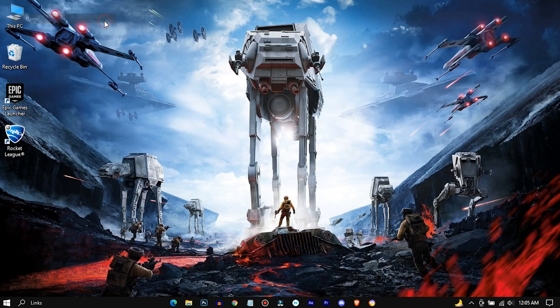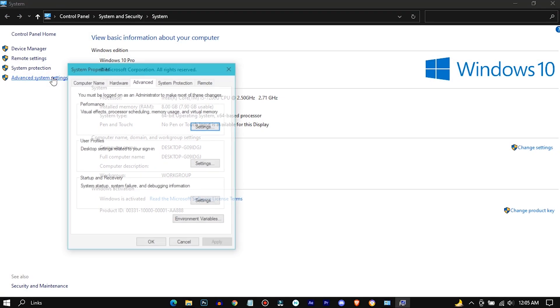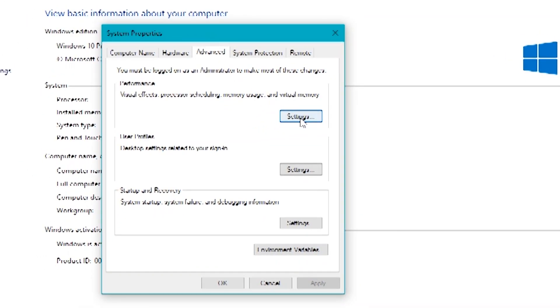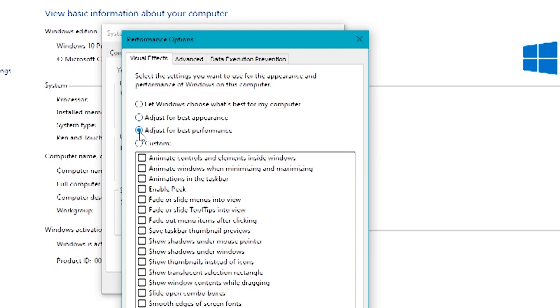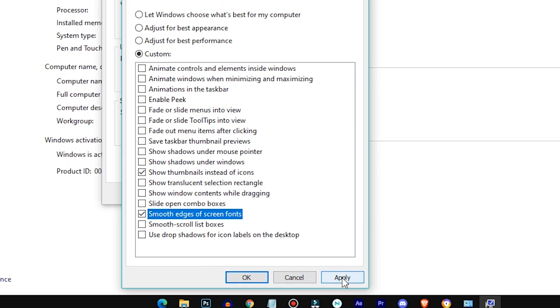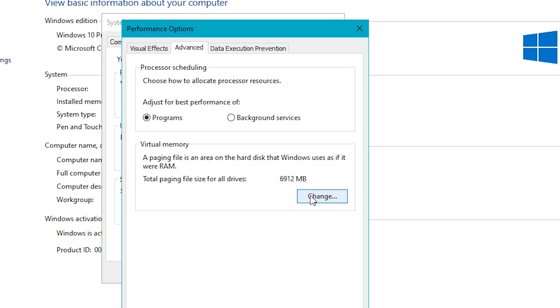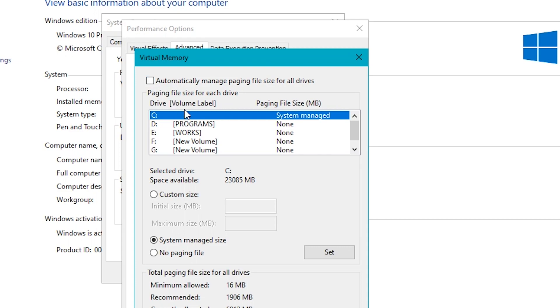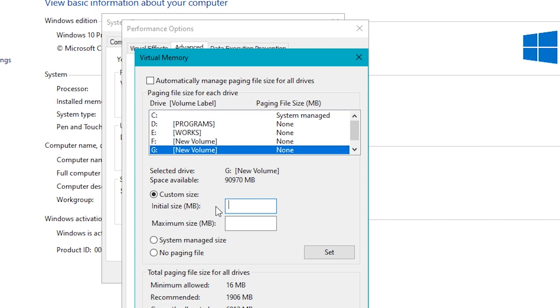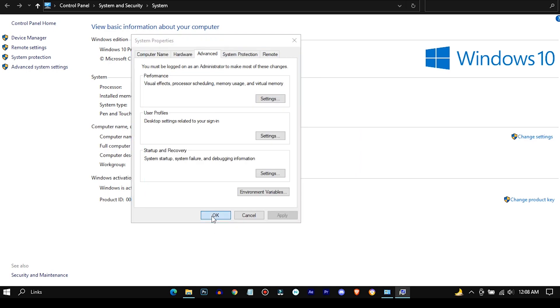For step four, we're gonna disable some unnecessary animations and allocate some more virtual memory for our system. Select any drive, then put half the value of your RAM. In my case I have 8GB RAM, so I'm gonna put 4GB in here. Then click Restart Later.